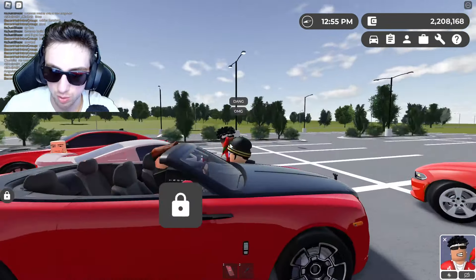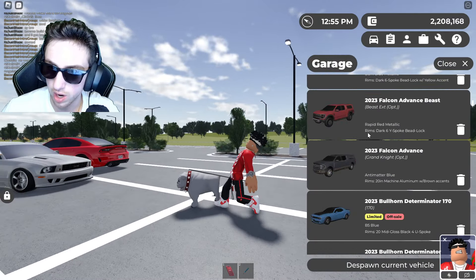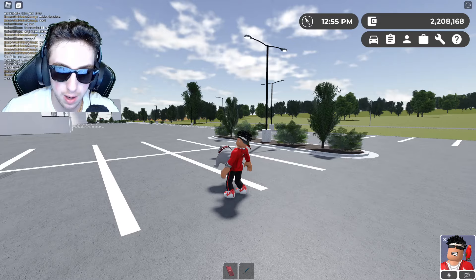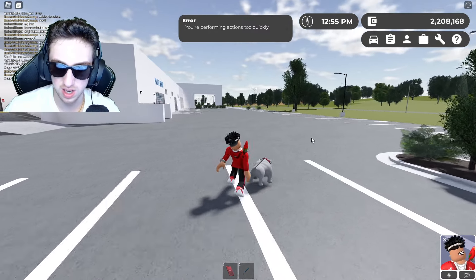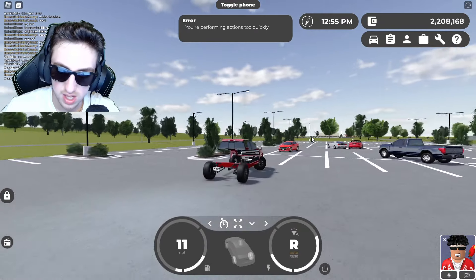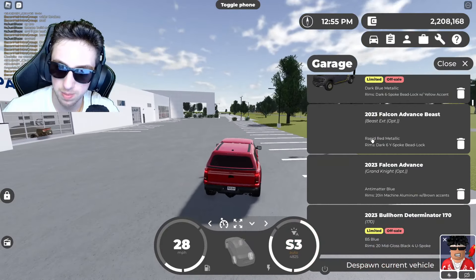By the way, that Mustang is clean and that Rolls Royce is clean. Moving on to our next facts — you guys see these pickup trucks right here? These things actually received new trims within this update. They received a new off-road trim with a custom bed in the back, pretty much a bunch of off-road things with it.